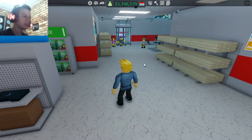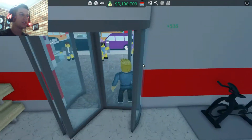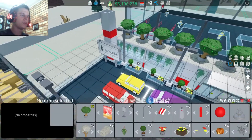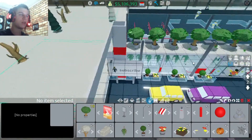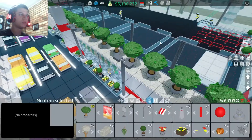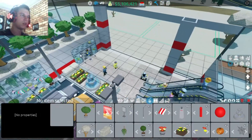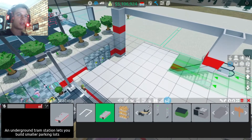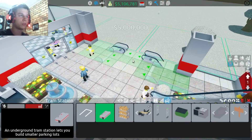I've been AFK for a while now, let's see how far we can go. I've been AFK for roughly two hours almost, and in that two hours I made just over 200k, which is not bad. This thing costs five million and to be honest that's a lot for a tram station.